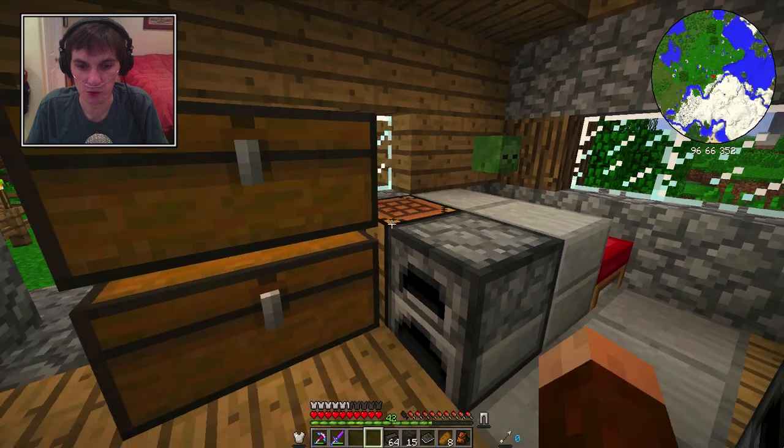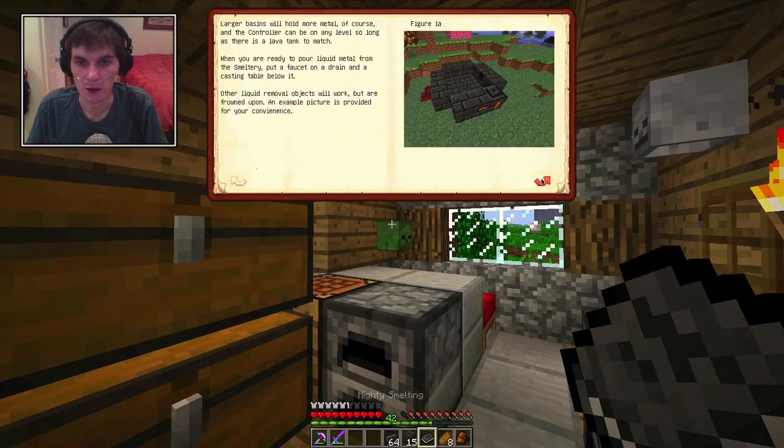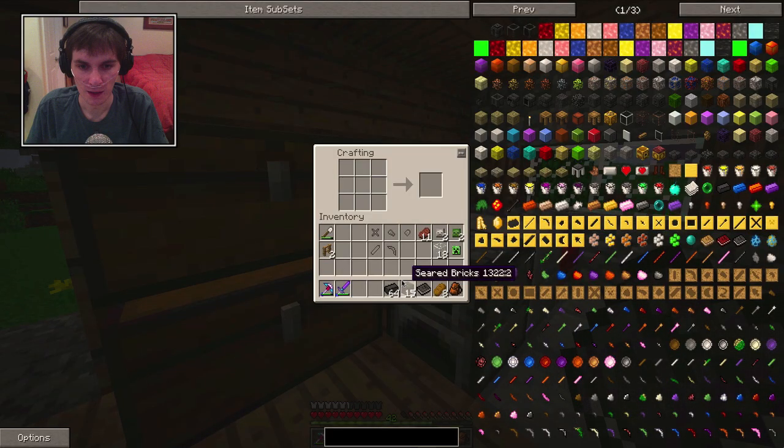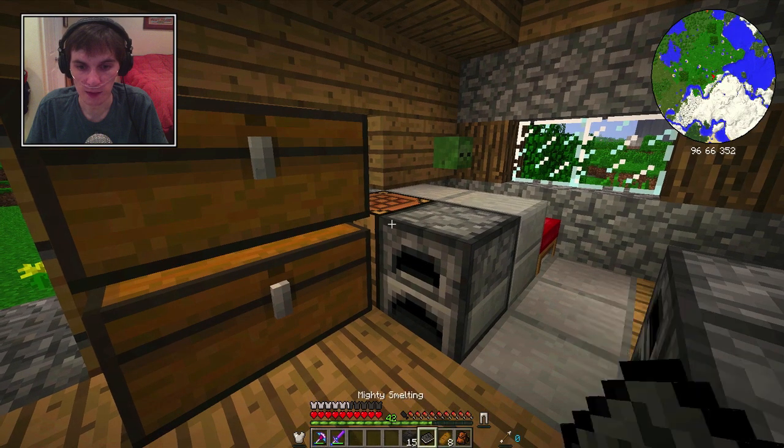We need these bricks - we should go over what we are doing actually. So first thing, we're gonna build the smelting controller - we just take our bricks, we line it up like a crafting bench, and then the smeltery drain. So we'll try to remember these two patterns, I don't think they're too hard. We'll take that and then we will bring those across like that - there we go, smeltery controller. And then we need two drains, there we go.